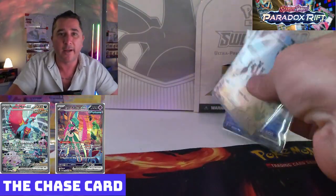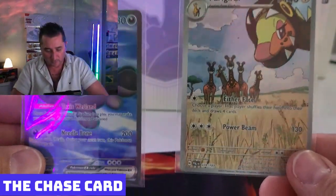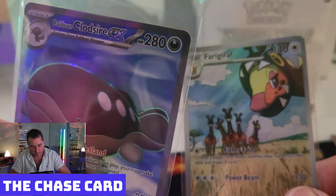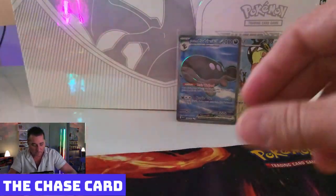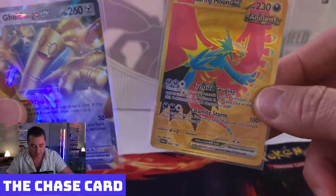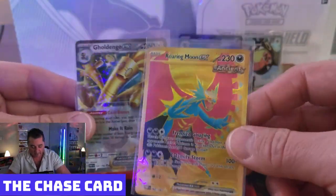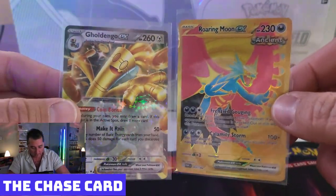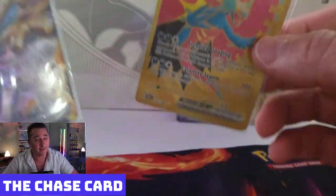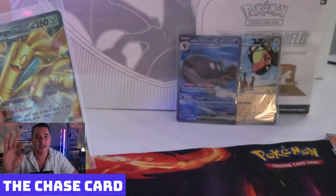Let's review our hits. From Paldea Evolved we've got two hits — the Spirit Tomb Holo and the Clod Sire EX — not worth a lot. From Paradox Rift we've got two hits — the Goldengo EX and the Roaring Moon EX. So we're shooting at about 50% on each set. However, the Roaring Moon EX is worth a lot more than the other three cards combined. That's a nice looking Gold Ingo EX too. I have to say, I hate to admit it because I love Paldea Evolved, but Paradox Rift just won. Thanks for watching, guys. See you next time on The Chase Card. Bye for now.